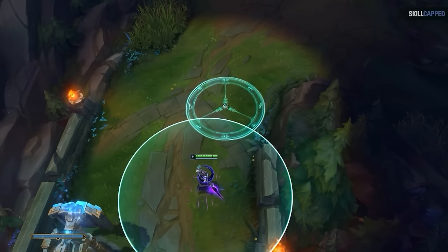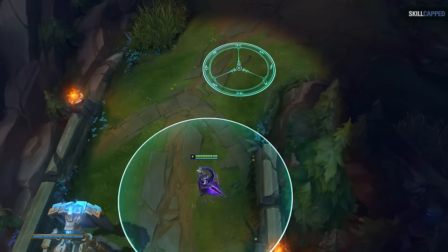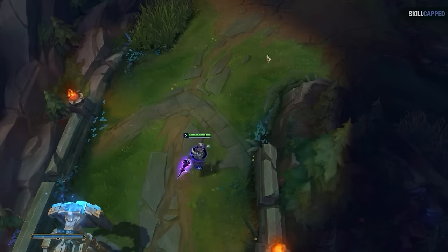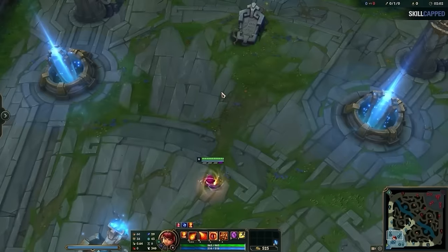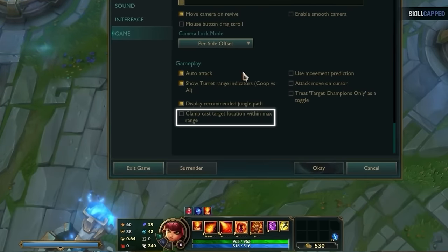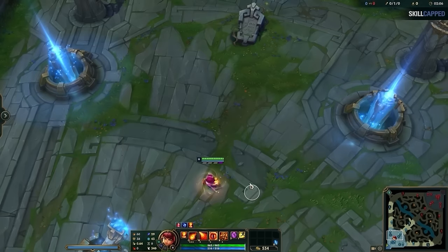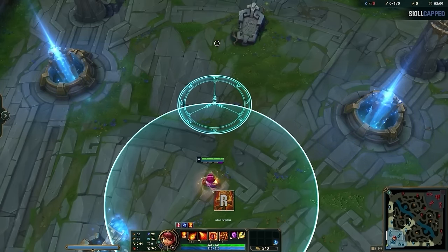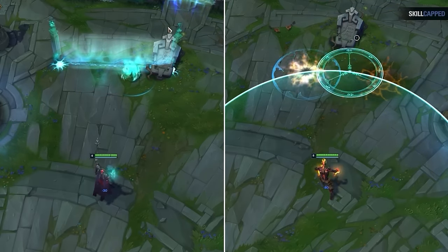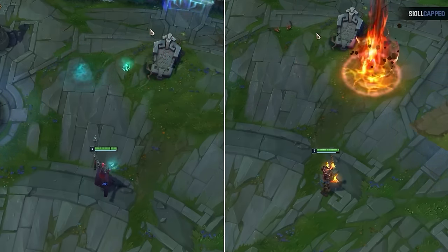Not every champion was coded this way. For example, Kassadin's ultimate operates the exact same way as Annie's, yet if you cast it outside of its range, it will instantly go off. This is where the new setting comes in. Go to Options, then the Game tab, scroll down and you'll see 'Clamp Cast Target Location Within Max Range.' Turn this on, and now when you cast Annie's ult outside of your max range, it will instantly fire. This can make a lot of champions easier to play, such as Karthus with his Q and W, and Brand with his W, just to name a few.